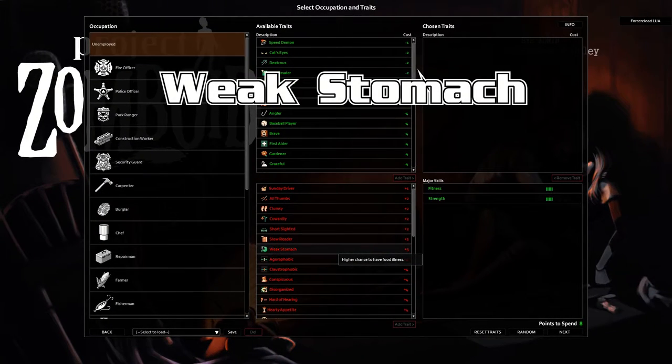Weak Stomach — higher chance to have food illness. You actually have double the chance to have a food illness, but get this: your food illness also lasts shorter. So more severe chance to get the illness, but the illness will pass more quickly. Very interesting.